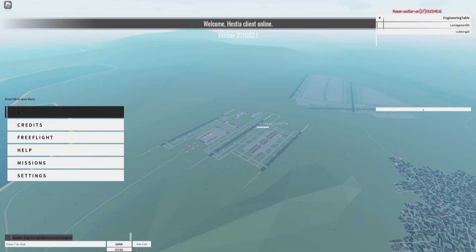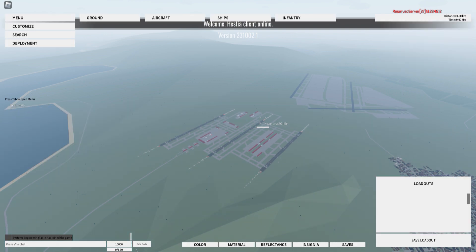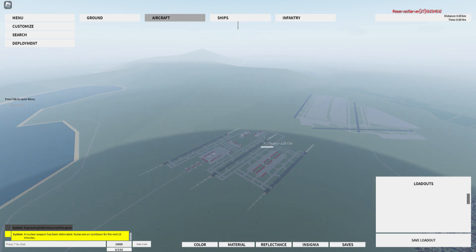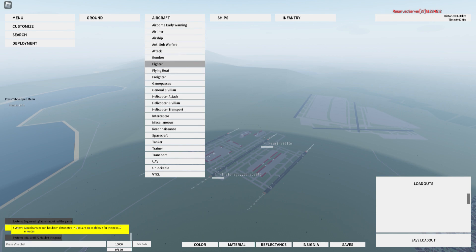Once you get to a menu that looks like this, you're going to want to click Free Flight. Once you click Free Flight, you'll be given a set of different options for different types of vehicles you can use. In this case, we're going to be using Aircraft. You can select any type of aircraft — right now we're going to be selecting Fighters.